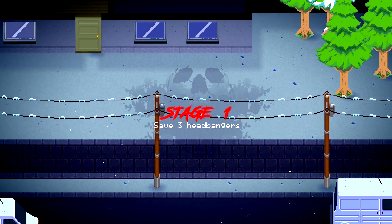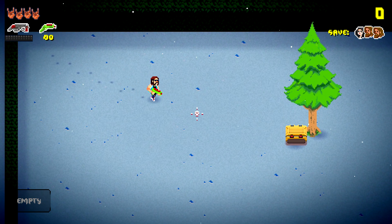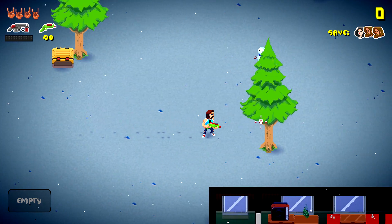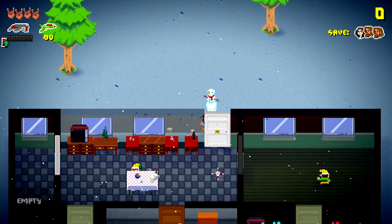This achievement is to kill an enemy with a television. You can get this done whenever you want to, although the stages are going to be randomly generated, so you're going to have to hope for a favorable situation. Basically, you want to make sure you look for a television — they're going to be the CRTs, and they should have a yellow exclamation mark over them indicating they can be interacted with.